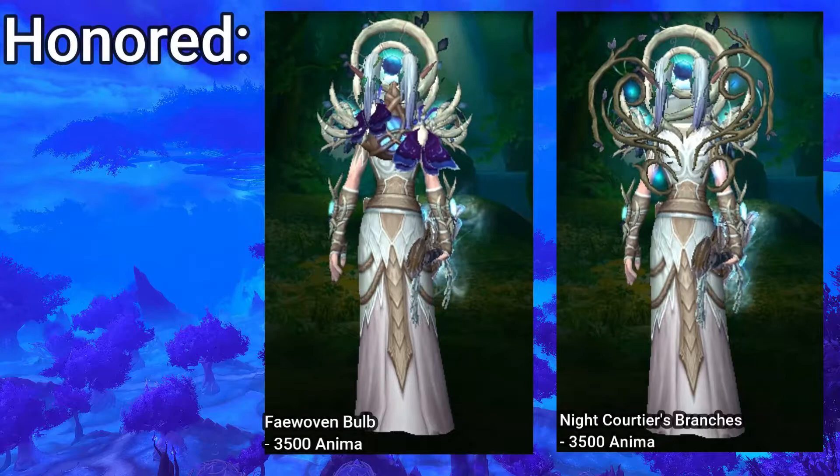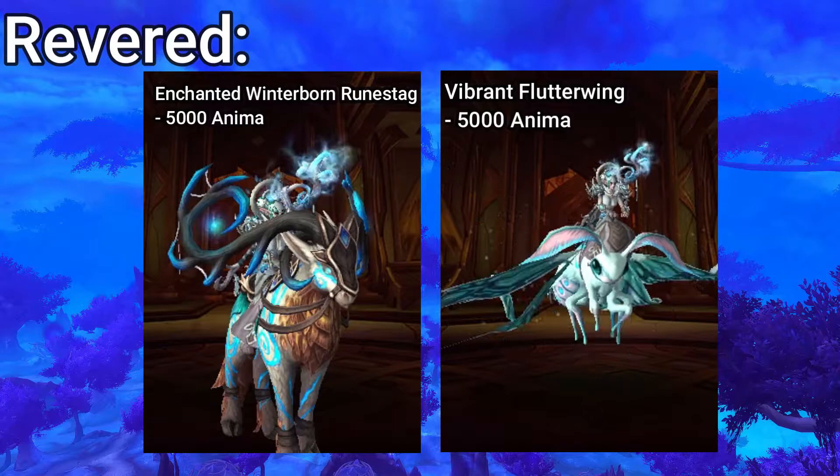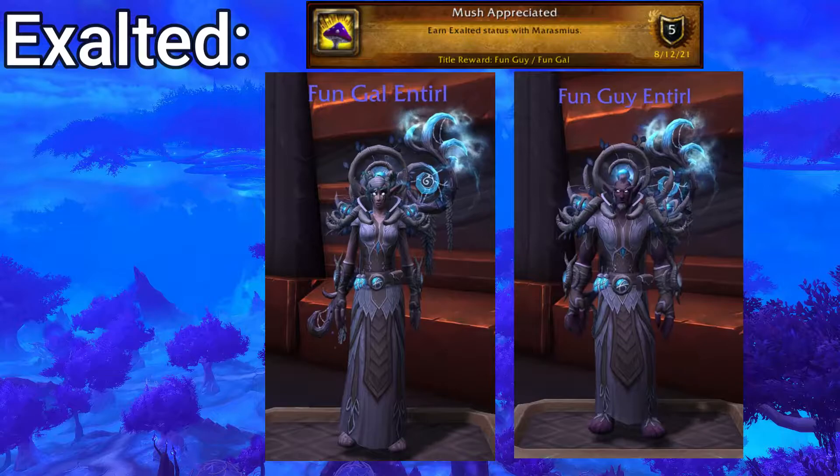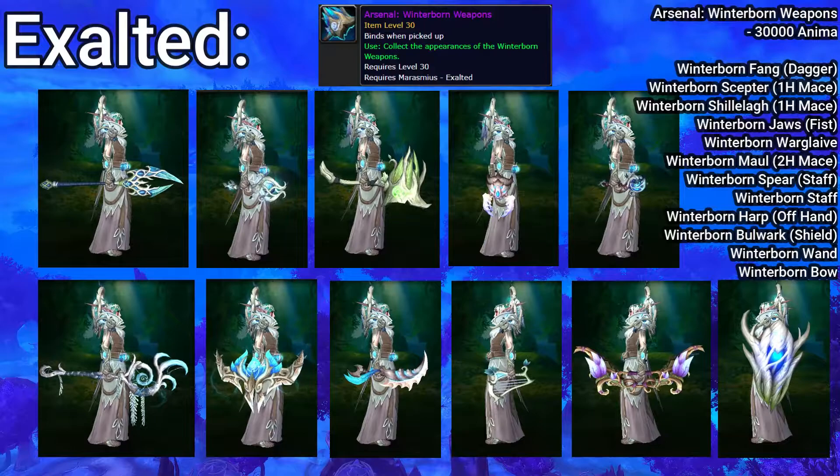At Revered, a ground and a flying mount. And finally by reaching Exalted you will be rewarded the achievement Mish Appreciated, getting you the title Fun Guy for male characters and Fun Gal for female. You will also be able to buy the full Winterborne arsenal. Keep in mind this unlocks all of them even though you can't equip it on that specific character.